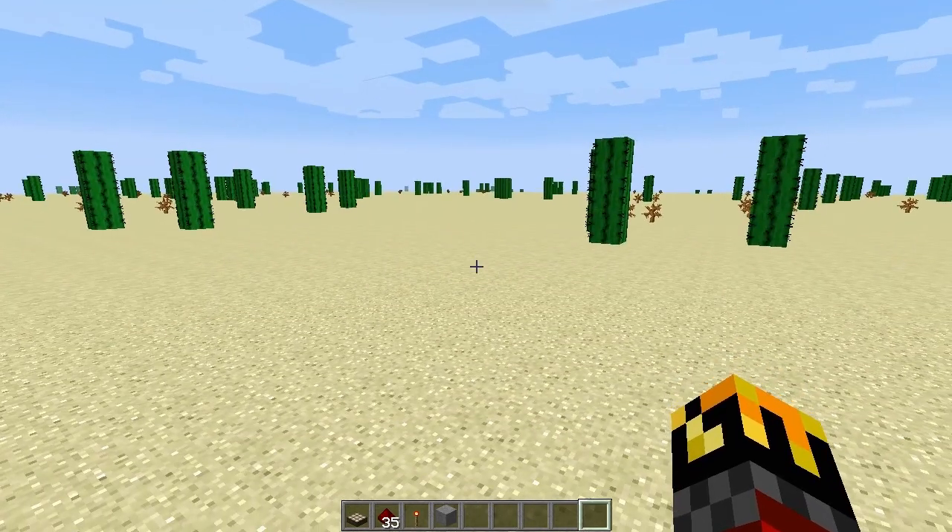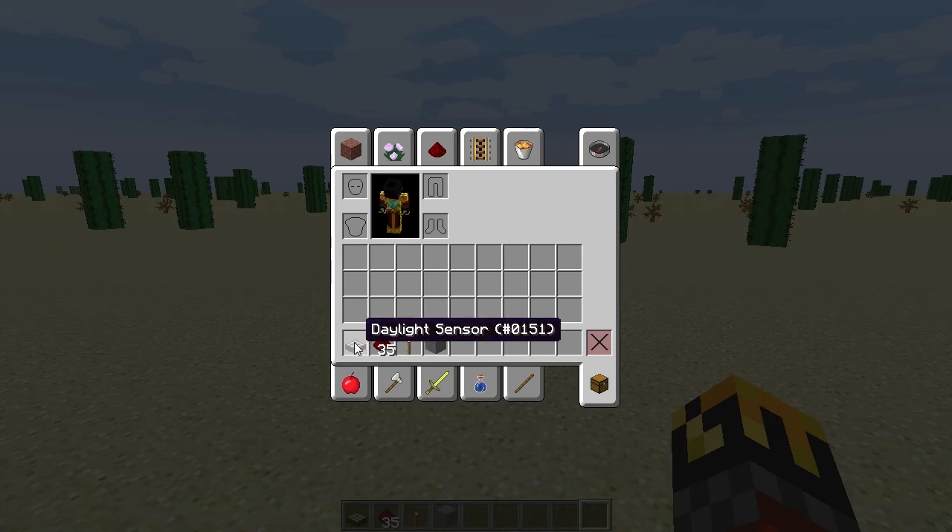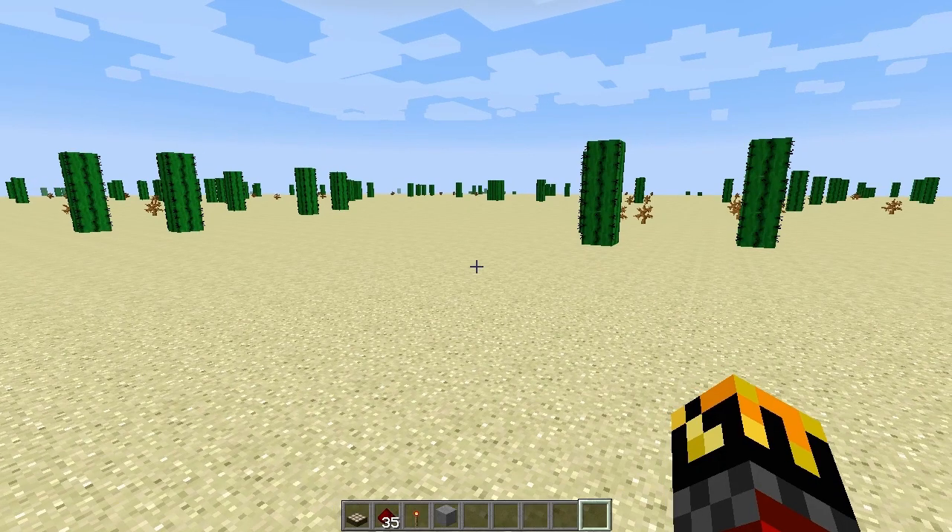You will need five things to build this sensor. First, you will need a daylight sensor. Second, some redstone. Third, a redstone torch. Fourth, a solid block. Note, this will not work with transparent blocks such as glass or ice. The fifth item you will need is a command block.